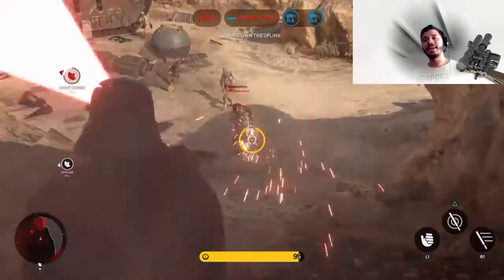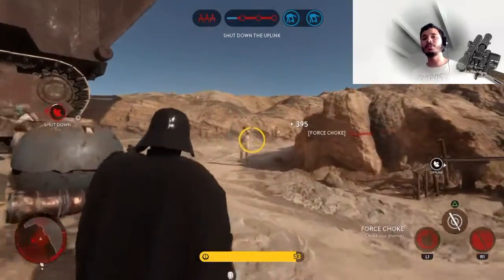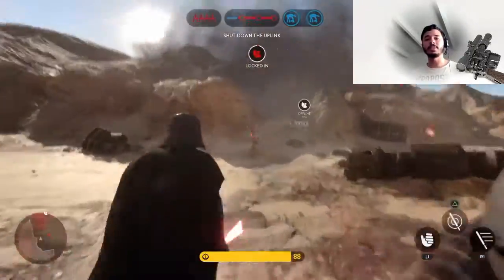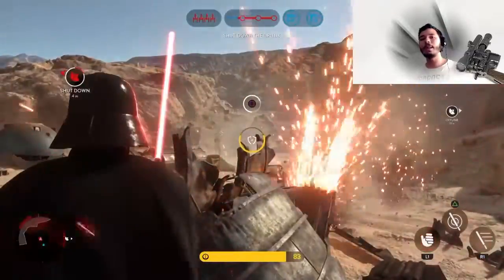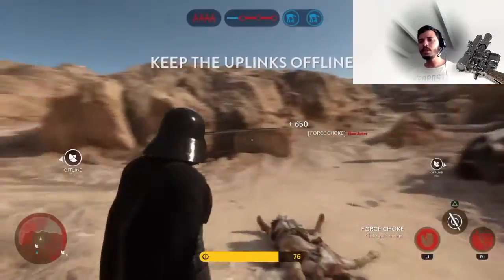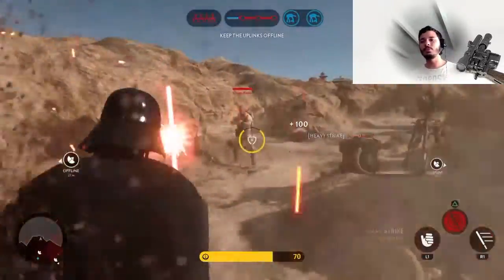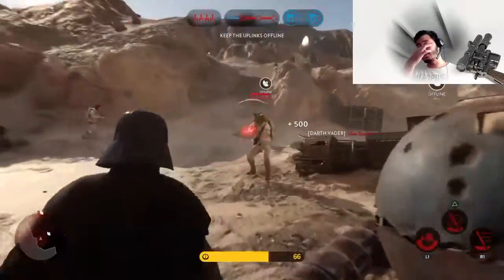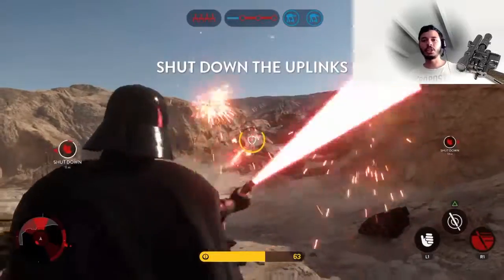There's going to be interior Death Star battles, so you get both outside and inside. They're teasing a mode that simulates Episode 4's trench run or Episode 6's assault on the Death Star core. If they have game modes that reenact those film battles objective by objective, that would be great. They also mentioned we might get the asteroid field from Episode 5 with the space worm, which means some Episode 5 content is coming too.